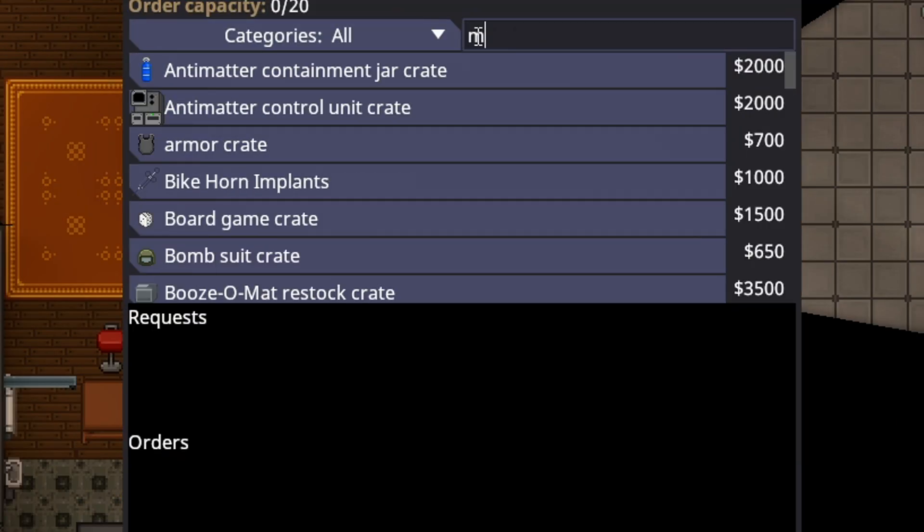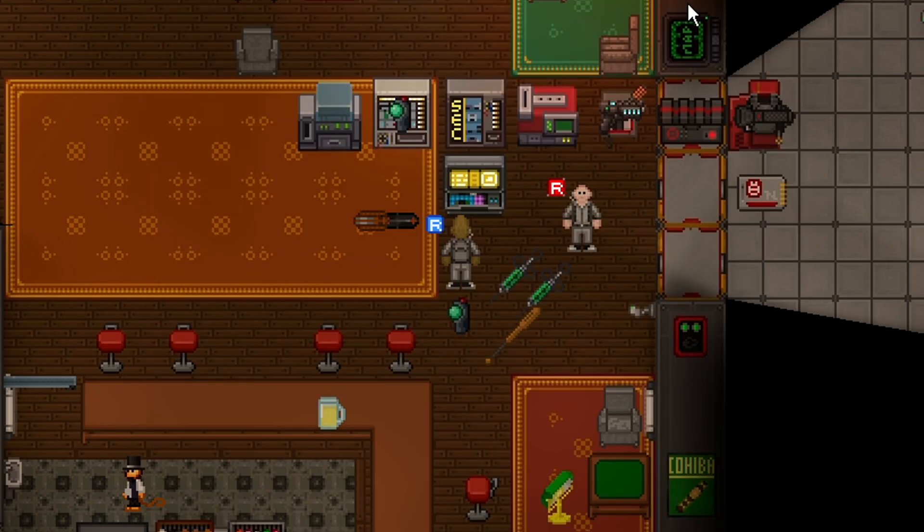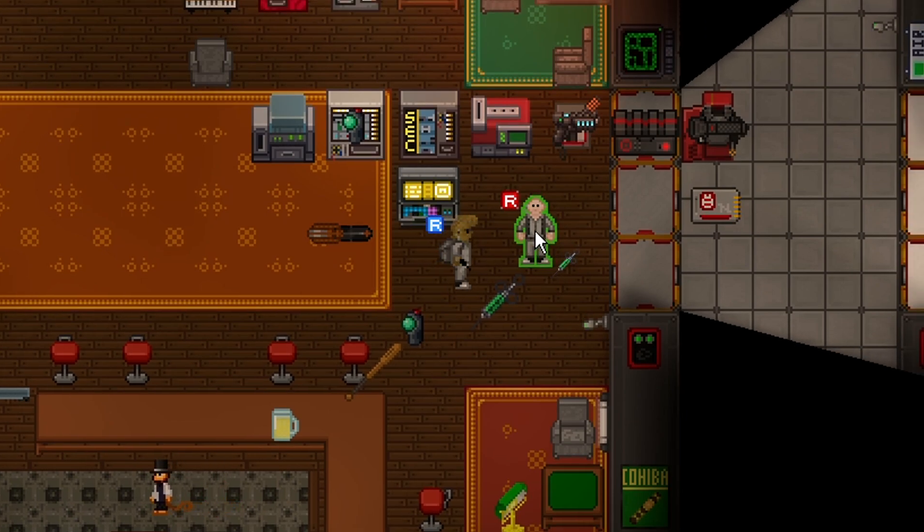Mind shields can be ordered at Cargo for $5,000 for three mind shield implants. I also assume that armories will come with at least a box of these as well. For anyone who is not security or a head of a department, the only way to become immune to being converted as a revolutionary is by having a mind shield. Being flash resistant obviously helps, but you could always get stunned, cuffed, have your flash resistance removed, and then converted. So a mind shield is the true anti-conversion method. If you inject somebody who's already a revolutionary with a mind shield, it will actually deconvert them, meaning security will have non-lethal measures of unconverting revolutionaries and making them back into normal crew.